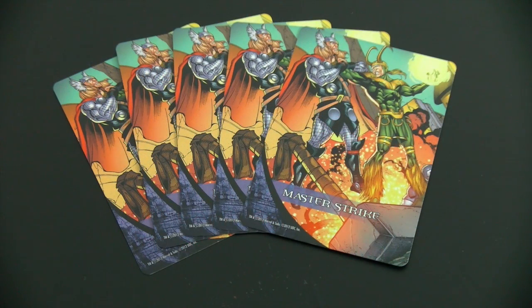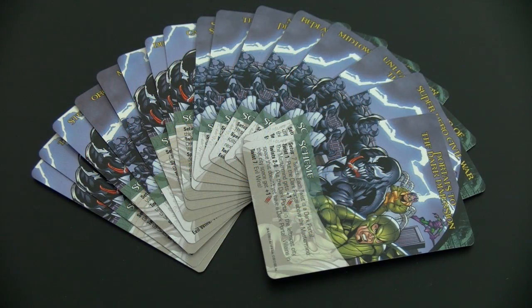With the advanced solo rules you shuffle in all master strikes into the villain deck, as some of the masterminds heavily rely on those, even though I'm not sure who I will fight at this point. All the other differences I will try to explain as I play, but I think for now we can get ready to set up this advanced solo game.